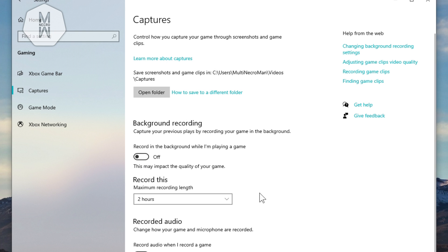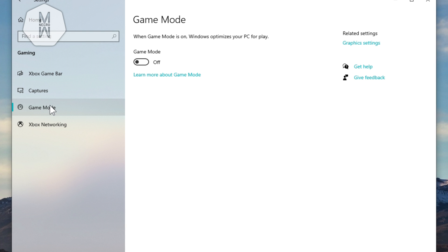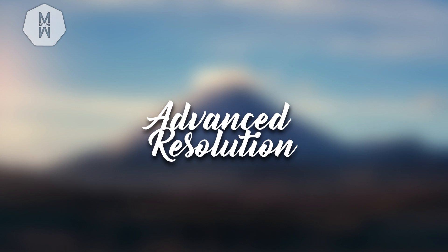Go back to Settings and check Captures — disable everything in there because it gives you a surprising amount of FPS back. Then go to Game Mode. If you have a very bad PC running League at 30–40 FPS, keep Game Mode on. But if you're getting 60–80+ FPS, disable it — you'll actually gain FPS. This Windows feature is poorly implemented, so disable it if you have a decent gaming PC.